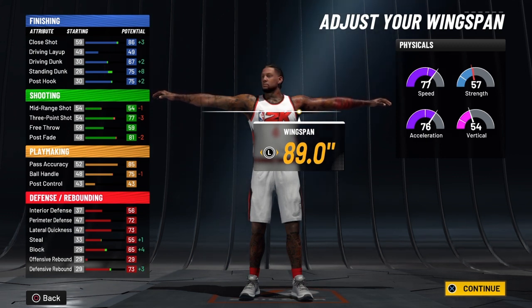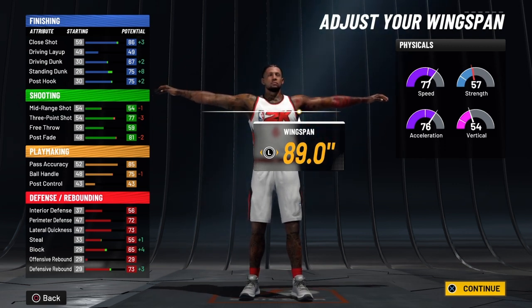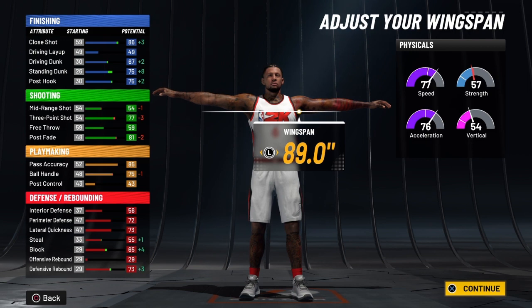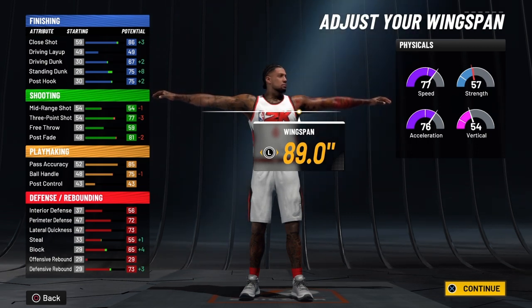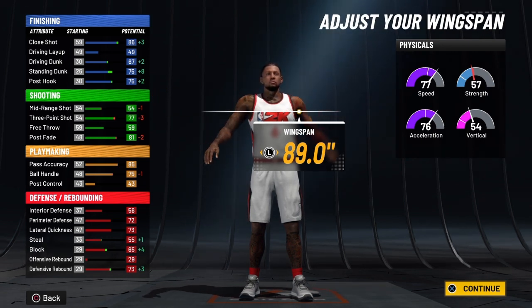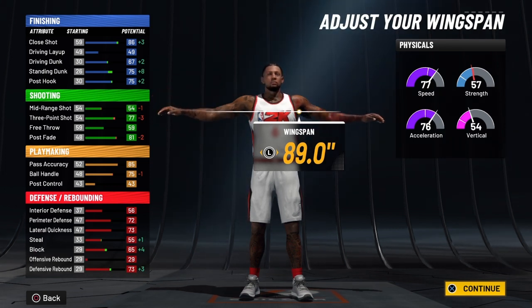You're going to have a pass accuracy of 89 at 99 on raw, and when you ignite the playmaker takeover that's going to be a 99. Your ball handle will be 79 at raw, and with the playmaker takeover that's an 89 — great for this build because of its speed and ability to speed boost. Your post control will be 47 at 99 on raw, and with the playmaker takeover that would be a 57. You're going to be able to defend in the paint with a 60 interior defense at 99 on raw, and with the playmaker takeover that's going to be a 65.